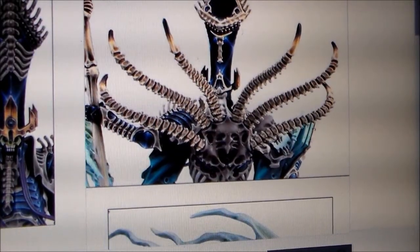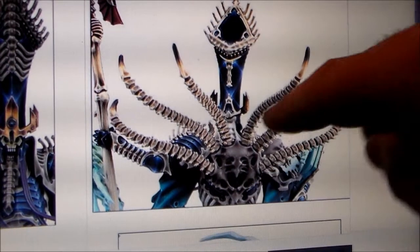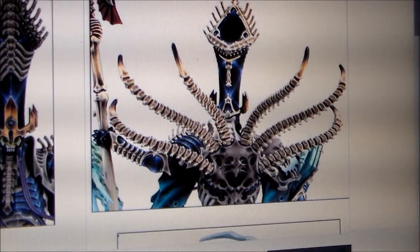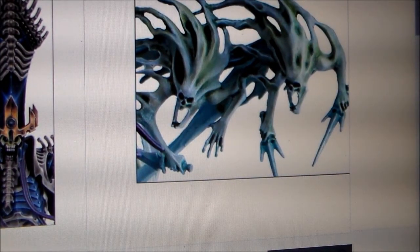So there's the back of him. There's the tentacles I was talking about — they're kind of like tentacle spines or whatever. And you do get a look at the back of the head thing. I don't know what you call it, like his hat. And then you get a closer look at the spirits on it. They're pretty awesome. I really do like them. I think they're really good.